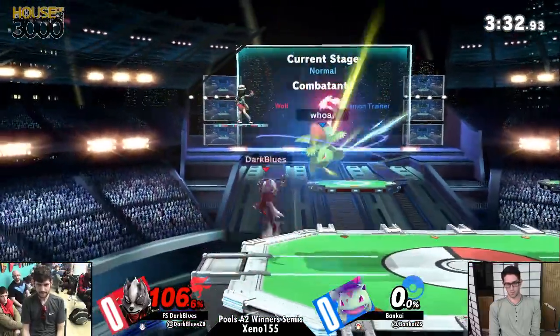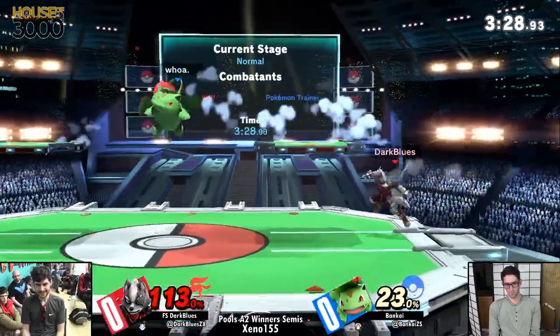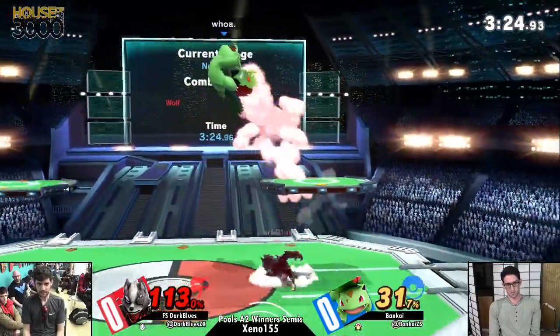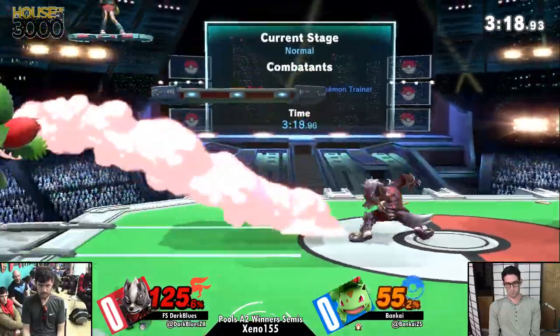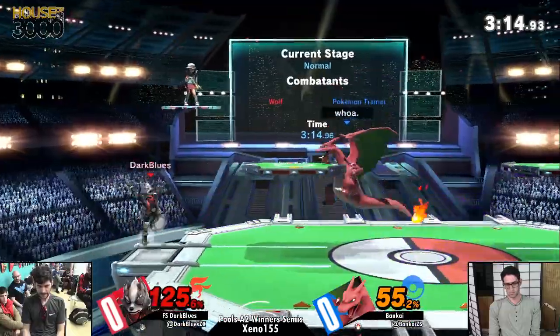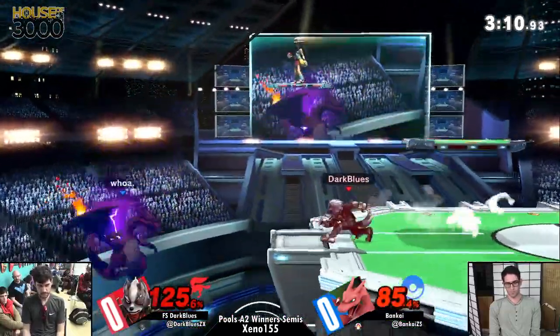I don't think Blues knows about Squirtle's down smash because he looked so surprised when he just mashed out. That is safe, my friend. Safe if you space it — you could definitely punish it if it's point blank, the first hit anyway. Ends getting punished though. Charizard comes out — looking for upthrow is going to be definitely the case for Bankai. I anticipate some short-hop tomahawks in on Wolf.